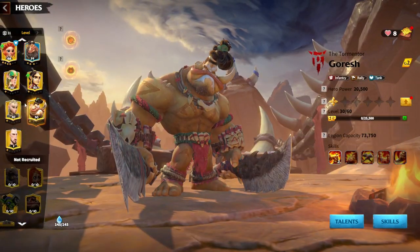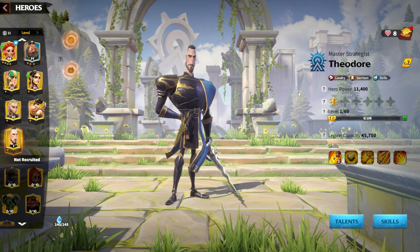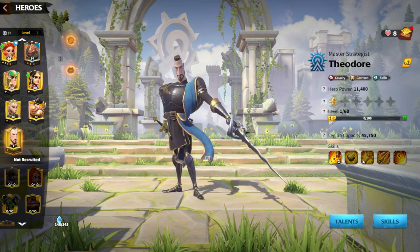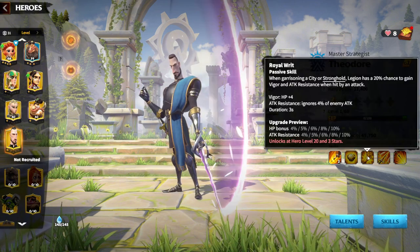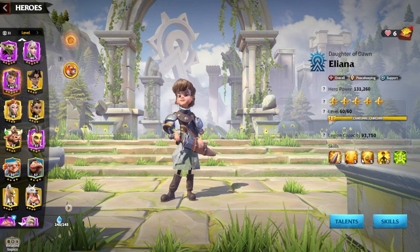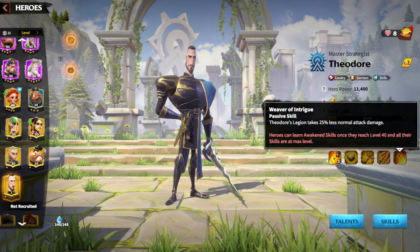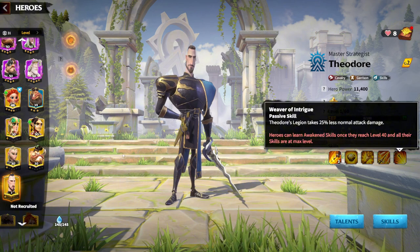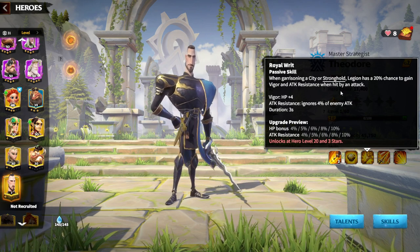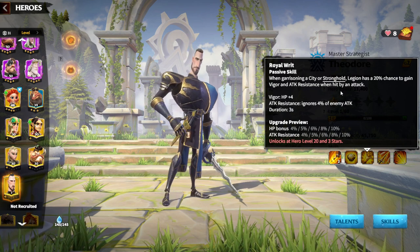For Goresh and Skolgul, I'm not sure you need to exchange anything because every single skill is pretty good in my opinion. For Theodore, I guess you are going to exchange the garrison skill and put some tankiness, maybe more rage accumulation speed. Even 30% less normal attack damage from Eliana can be quite good for Theodore, because Theodore's awakening skill already gives 25% less normal attack damage. If you exchange the stronghold skill for Eliana's skill, which gives 30% less normal attack damage taken, you will make your Theodore way, way stronger.